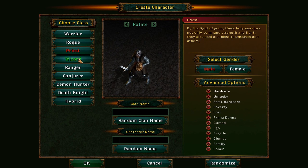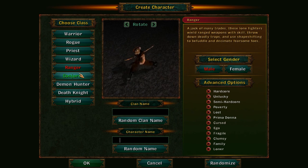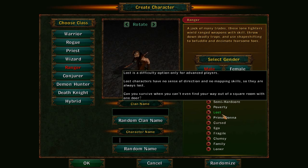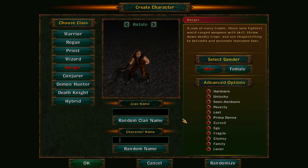There are a bunch of classes, and within each class there are sub-classes. I'm playing a ranger right now, and when you level up you can get skills in the ranger class but also in the hunter class, druid, and another class as well — a bunch of sub-classes you can multi-class into. On top of that you also need to balance whether you want hardcore, lucky, or semi-hardcore modes.